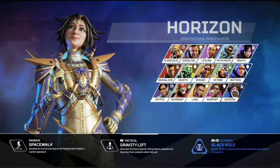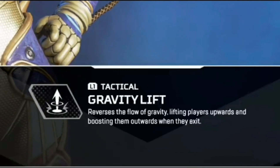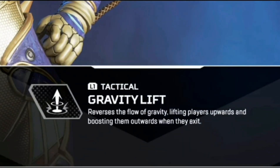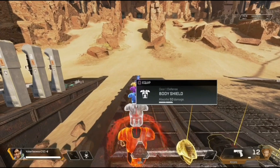We are only going to be using the Tactical L1 ability on the legends — only the L1 Tactical Ability. The Ultimate Ability with the L1 and R1, you cannot use that. We're going to do that just to change things up a little bit and keep the match going. You're only allowed to use the L1 ability, so keep that in mind.